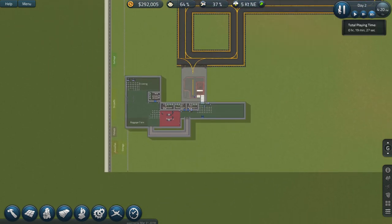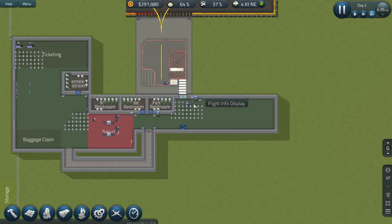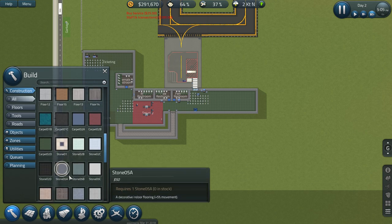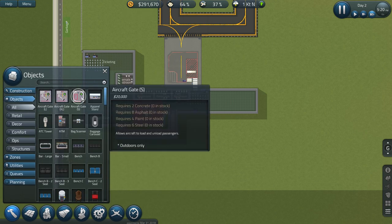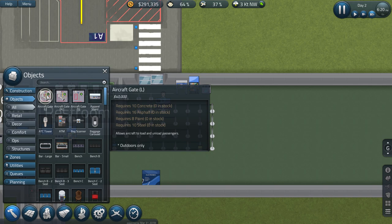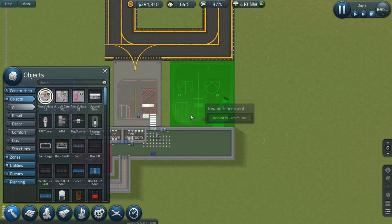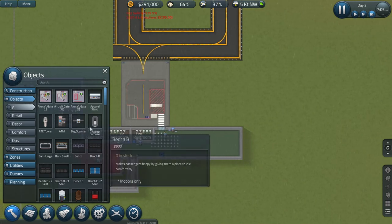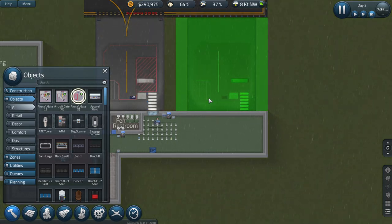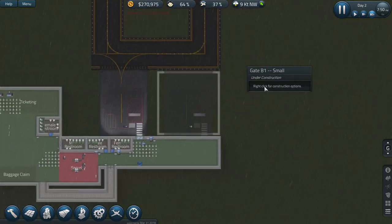Uh oh - we're going to ramp it up with another gate. I'm thinking yeah, let's throw in another gate - a small one. The large ones and extra-large ones, at least one of these, probably both, you have to be on the second floor in order to use the gangway - is that what it's called? The thing you enter from. So that's kind of fun and interesting. We're definitely going to do some fun stuff with different levels.